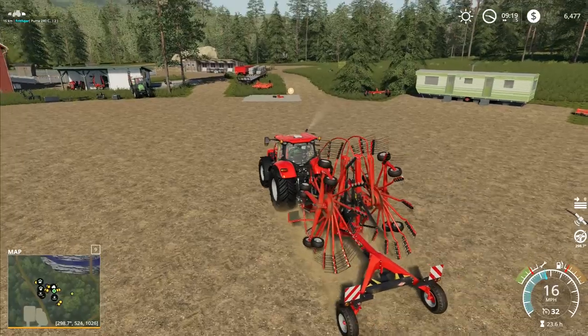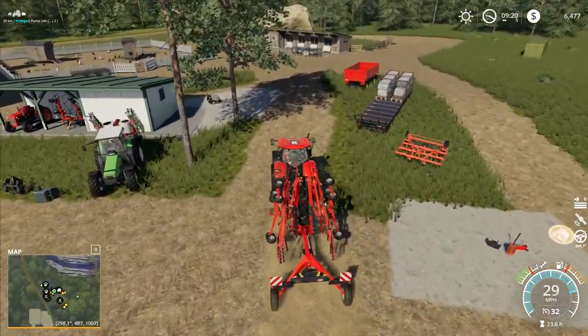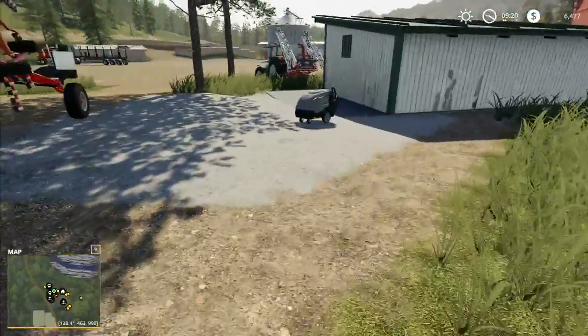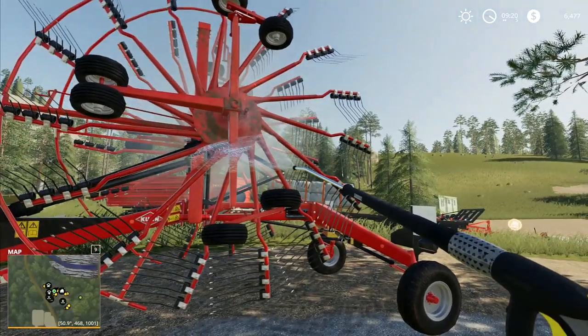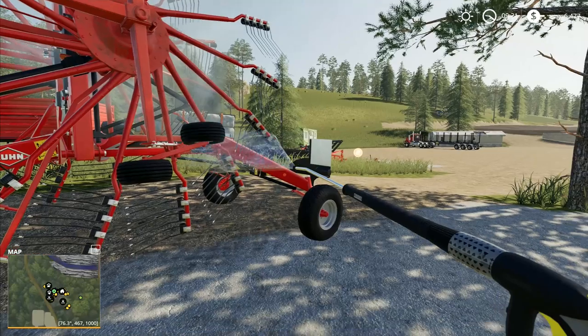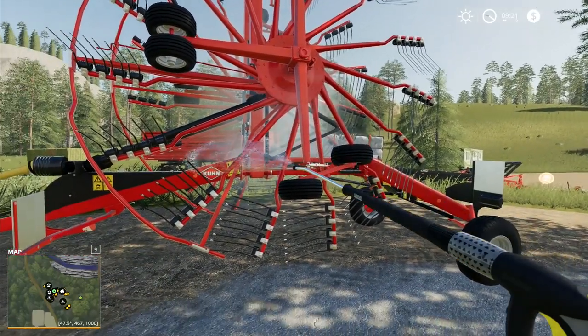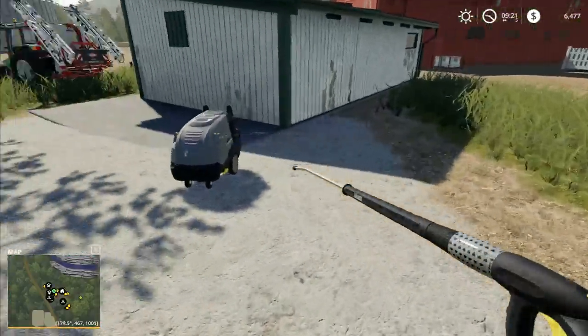We want to get this one hosed off and then we want to repair it, make sure it's all nice and clean and fully serviced, and then we'll put this one away in the shed as well. That is everything put away. Then I will go and get the stump grinder and we'll go up the hill and try to grind away the stumps we've got kicking around up the top.